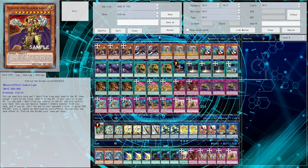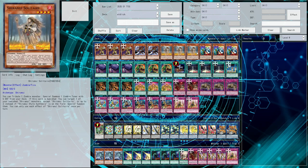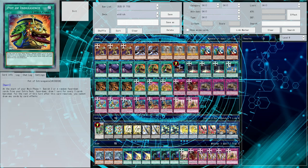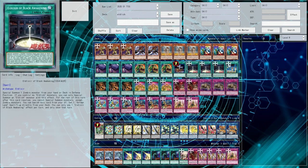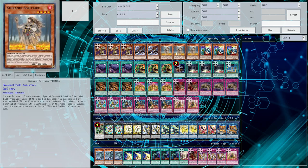You pretty much just need this because all your other trap monsters get their disruption effects on summon if you control an Eldlitch monster. We have the classic zombie engine: summon Shiranui, tribute it off for Unizombie, use Unizombie to send Mizuki, use Mizuki to revive Shiranui, and then you go into an Omega, a Rank 4, or another level 8 synchro. It's a good way to dig through the deck, and if you already have Eldlitch the Golden Lord, you can use your Eldlixirs to summon any other zombie from the deck.